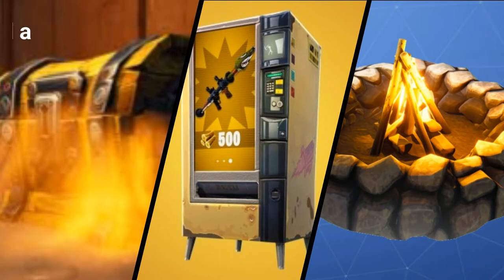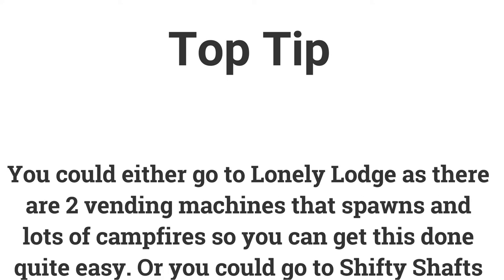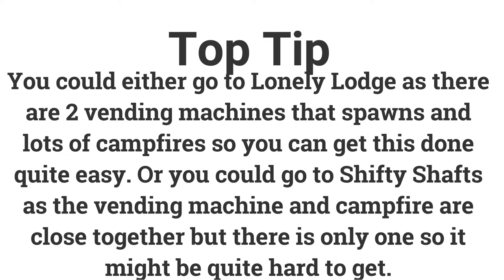The sixth challenge is search a chest, use a vending machine, and a campfire in a single match — do all this to get 10 battle stars or 1000 XP. You could go to Lonely Lodge as there are 2 vending machine spawns, lots of chests, and tons of campfires. Or you could go to Shifty Shafts as the vending machine and campfire are quite close together, but there is only 1 of each so it might be more difficult.